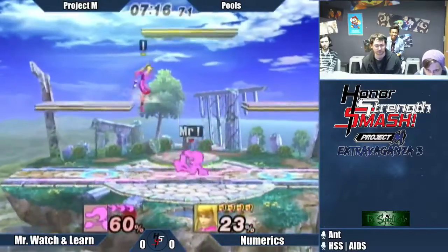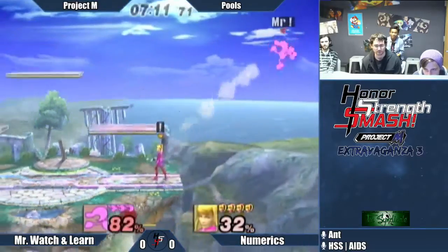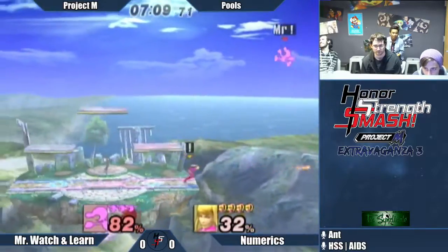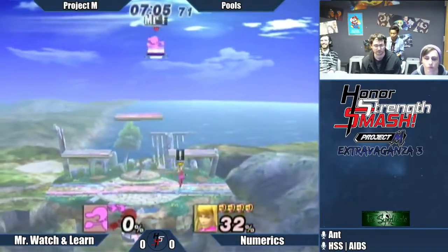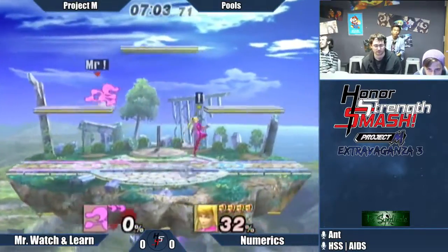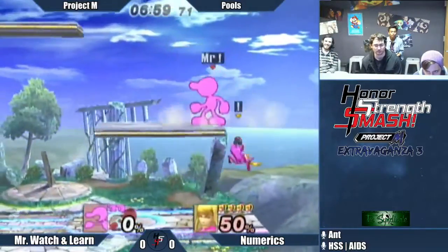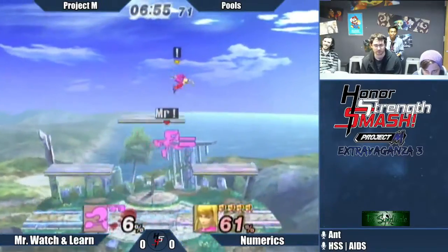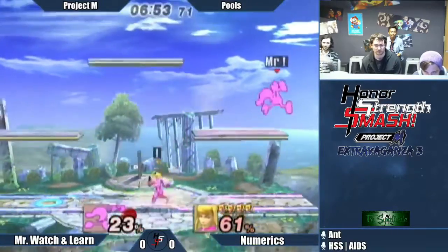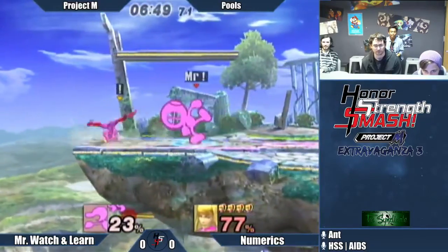Yeah, I think ZSS has the disjoint and the speed to work around it. The combos are brutal, but ZSS has got some nice stuff on Game & Watch as well. What we've seen so far is Numeric using a lot of up-air and up-smash, and that's one of the things I don't agree with about this playstyle. I think up-smash is just awful — it's so easy to SDI out of or get out before the final hit, and even when you get the final hit, the follow-ups are not amazing.